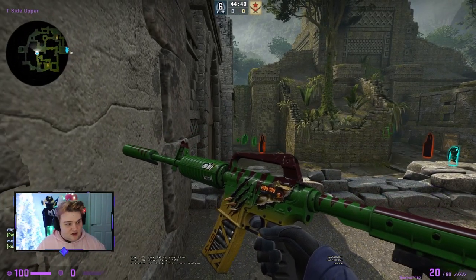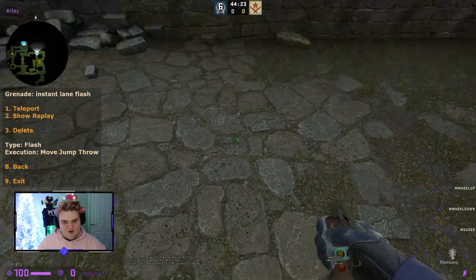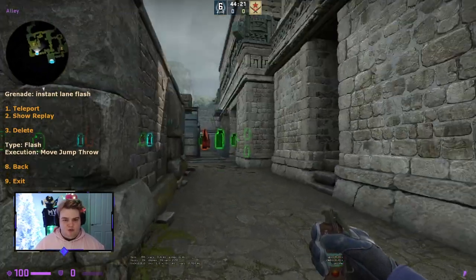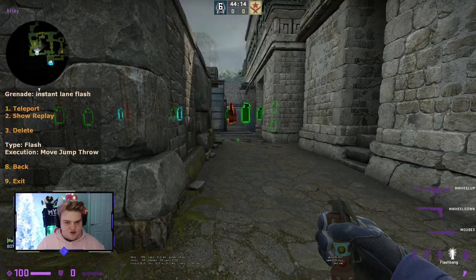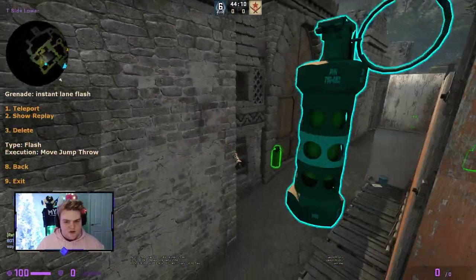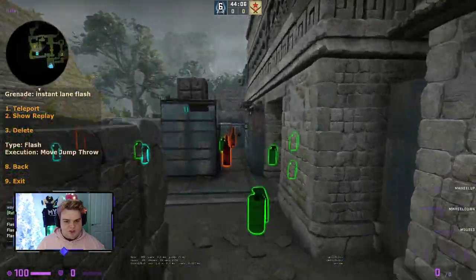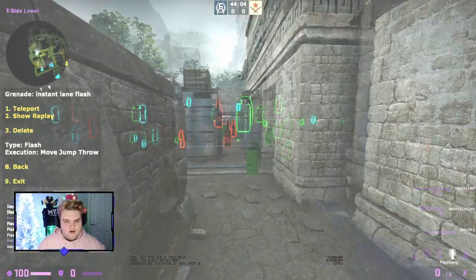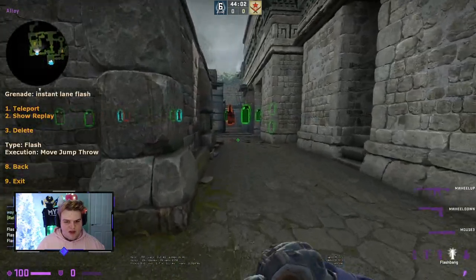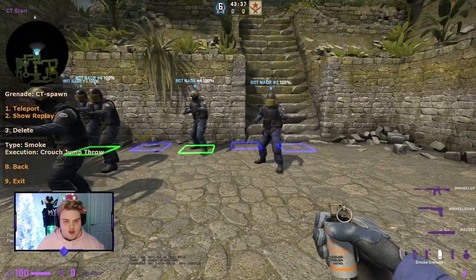There's also an instant lane flash: come into the short area from alley, aim at the right-hand side of the tile, run forward, and jump throw — it'll bounce and cap them. If you throw it a little too early there's a chance it pops in the air, so timing matters.